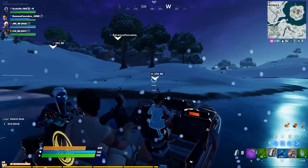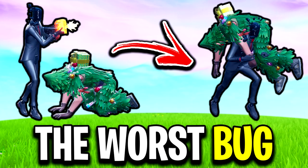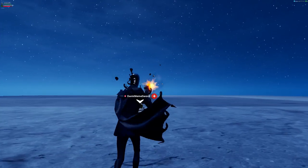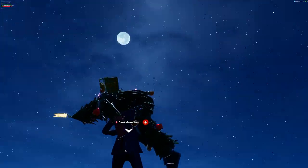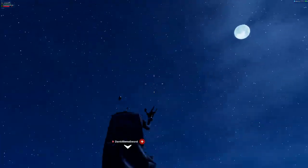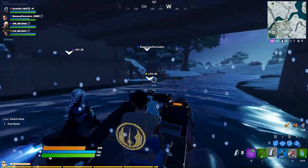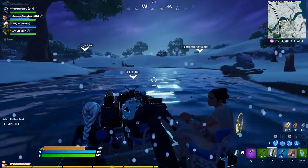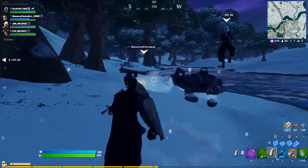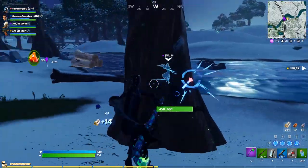Hey guys, Codelife here. In today's video I'm going to be showing you all how to fix this really annoying bug that's been in the game for a couple of weeks now. For those that don't know, it's the bug where you automatically pick up a downed teammate or an enemy without pressing the specific pickup/carry keybind. The bug is super annoying and most of you will have experienced it over the past two weeks if you've been playing duos or squads.